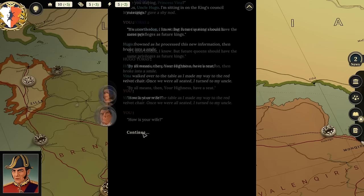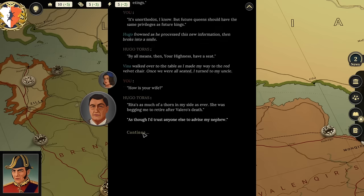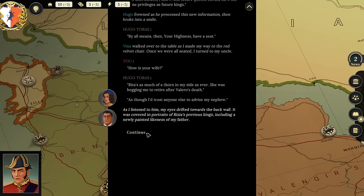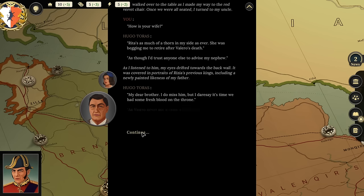I ask Hugo how his wife is doing. 'Rita is as much of a thorn in my side as ever. She was begging me to retire after Valero's death, as though I'd trust anyone else to advise my nephew.' My eyes drifted toward the back wall covered in portraits of Rizia's previous kings, including my father. Hugo says: 'As Valero never got a chance to fill you in on his royal duties before he passed, I prepared an overview for you. Would you like to hear it?'